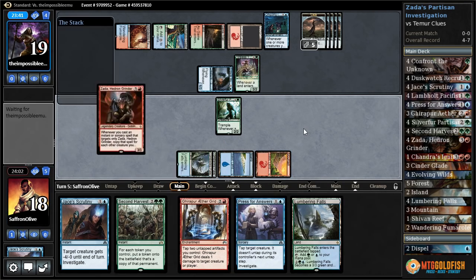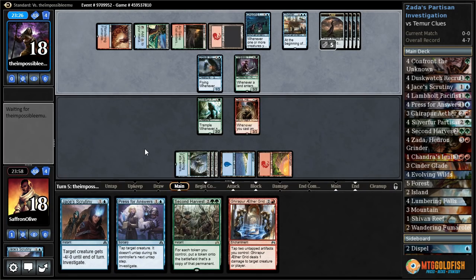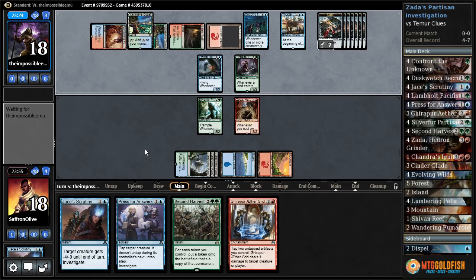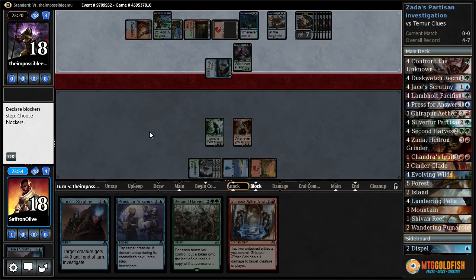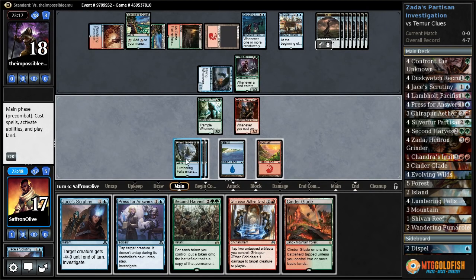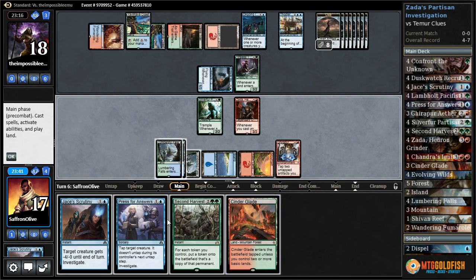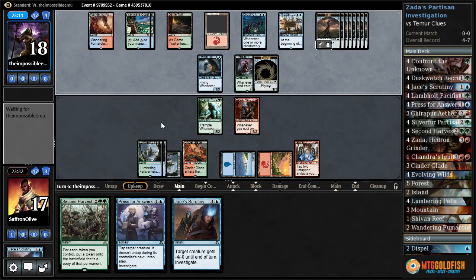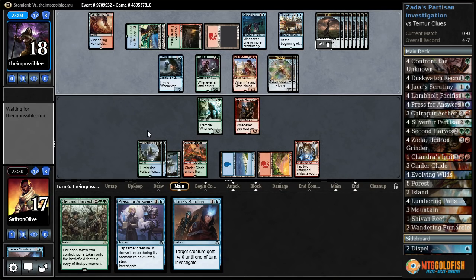Our opponent is going to have a lot of clue tokens, that much is very clear. We take one, our opponent investigates. We get to play a Zada! Play Lumbering Falls, pass the turn. Espionage Network — our opponent's going to draw a ton of cards, but I think we can go over the top of them if things go right. They get in for one, investigate again — they're up to eight clue tokens. Cinderglade. Play Ether Grid, play Cinderglade, pass the turn.